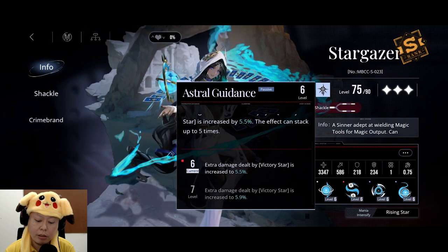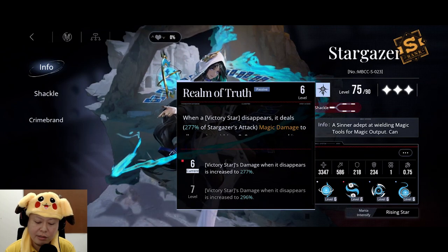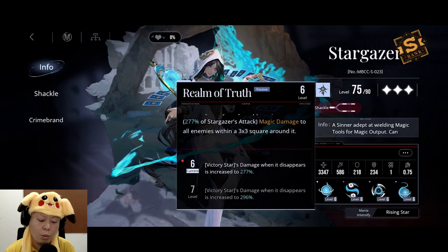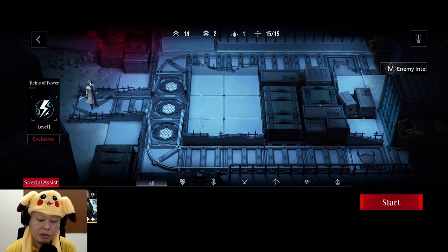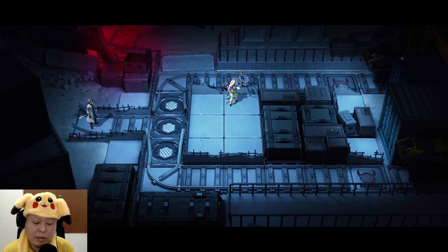If the clone hits the same enemy multiple times in a short time, it will get a damage increase — 5.5% more damage — and it can stack up to 5 times. Very good DPS for a boss, I think. The last skill is: when the clone disappears, it will explode at 277% of Stargazer's attack. Looks cool! We can get 30 Hyper Keeps from this stage.